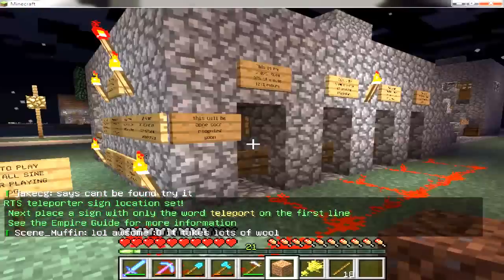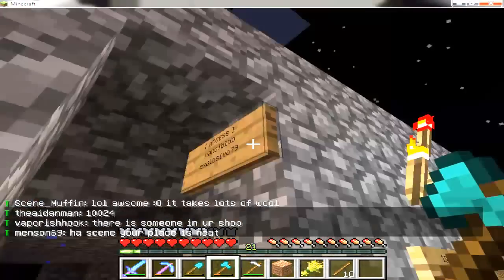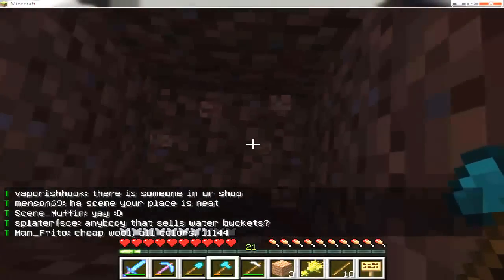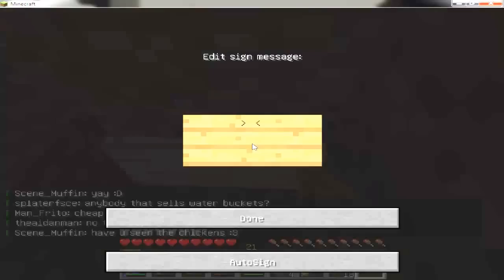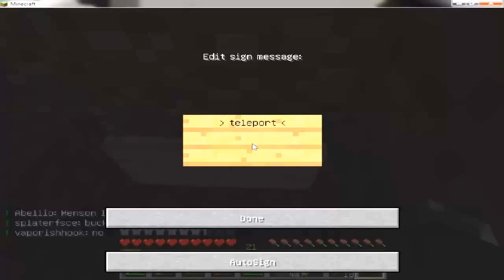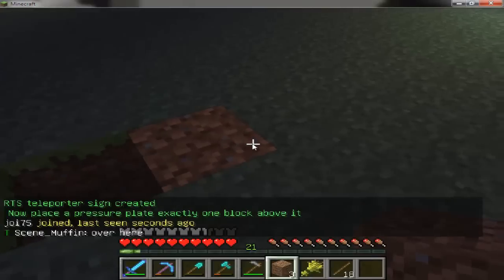You type 'res tp sign' — S, I, G, N — and you'll get a congratulation message saying you've actually made the sign. Then you need an extra sign. You dig two blocks down, put your sign there — or you can just stick it in the ground depending on what you want to do — and type in 'teleport.' Now you can see it's created.